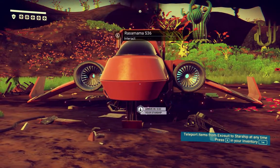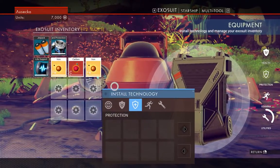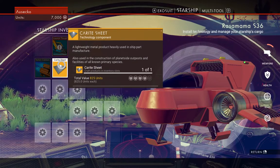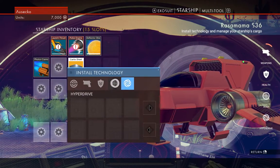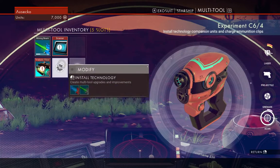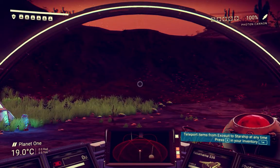Press X in your inventory tab — pressing X does nothing. What we want to do is craft another one of the things. Do we have to do it in the ship? Launch thruster critically damaged. That's moving stuff around — can't install anything. Guess we return. Multi-tool. Technology repaired. We're going to repair that. We need more carbon before we can do anything else, so I guess we're getting back out.